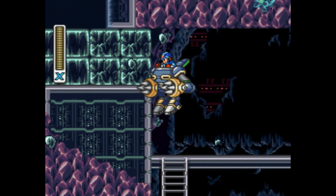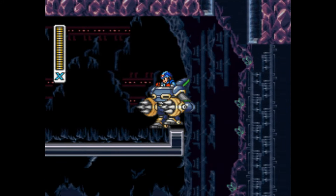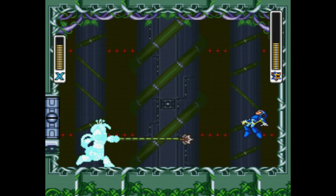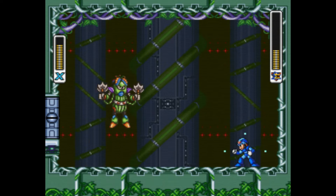Ride armors return from X1, but here are given the ability to hover and drill arms for breaking down walls, both of which will be needed to find the X-Hunter room in Crystal Snail's stage. The Maverick fights are about what you'd expect — fairly challenging one-on-one matches that are rendered completely trivial when using the boss's correct weakness.